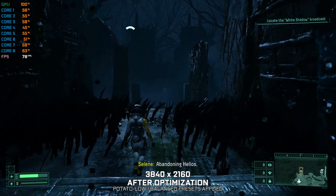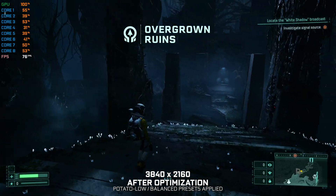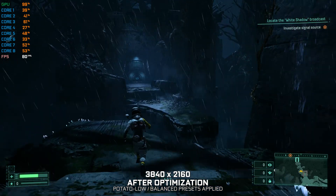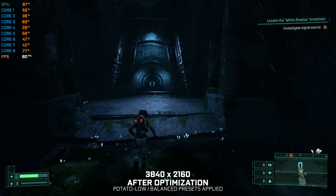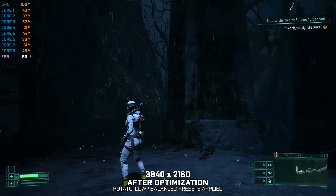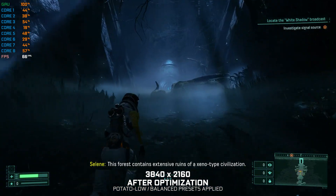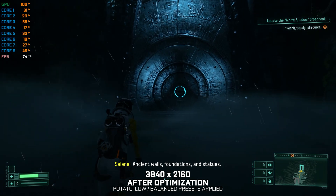Abandoning Helios. Heading towards White Shadow Broadcasting. This forest contains extensive ruins of a Xenotype civilization — ancient walls, foundations and statues.